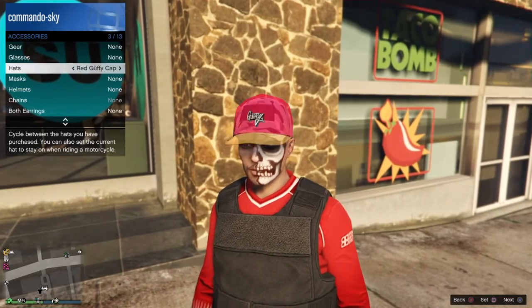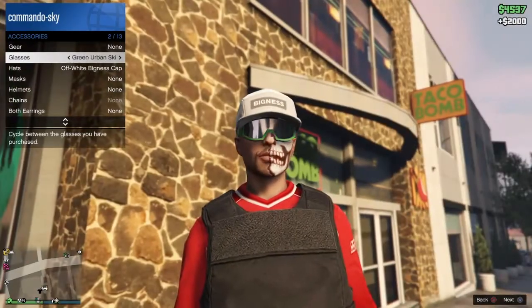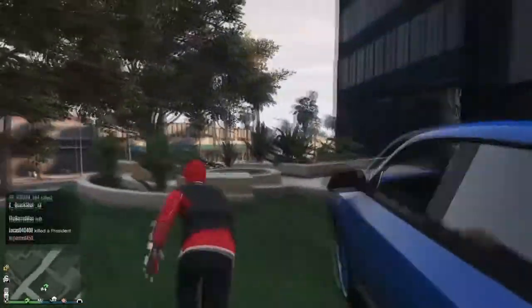I'll show you both of these on the screen right now. This is the white bigness cap, and the red Ox — those goggles. Or you can just put any goggles really, but in my opinion these ones look the best.